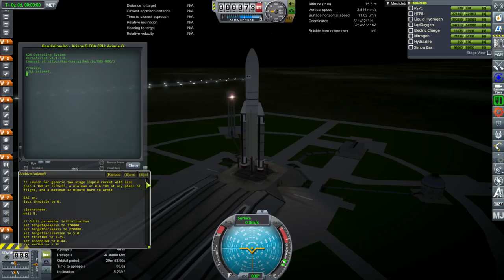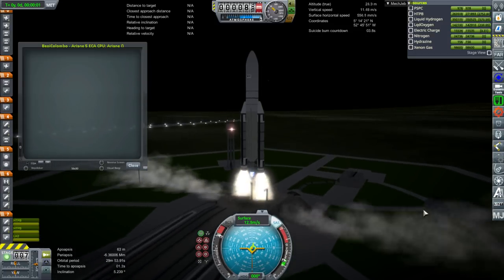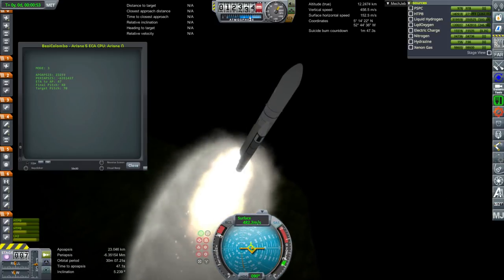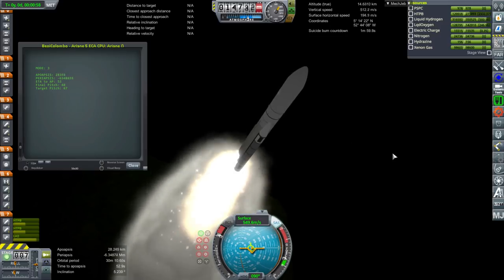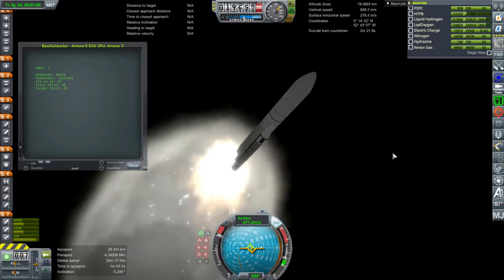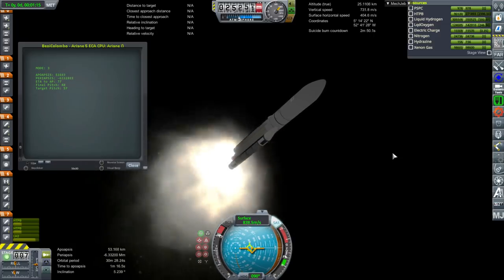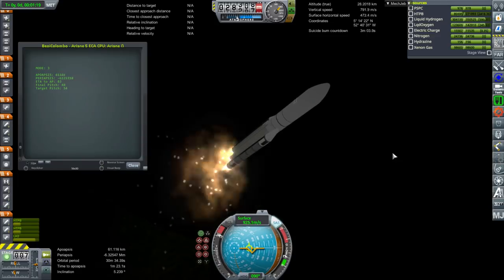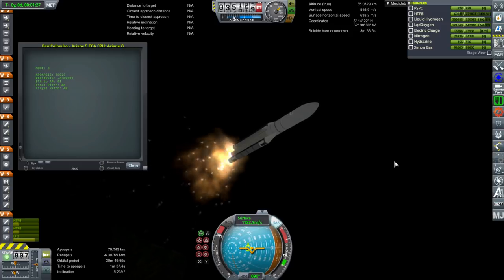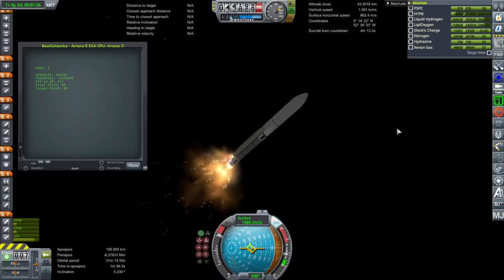I have some sort of Ariane 5 launch script in here — let's see if it works. Mio, the Mercury Magnetospheric Orbiter, will be in a higher orbit: apoapsis 11,640 kilometers with a periapsis of 590 kilometers around Mercury, while the MPO is going to have 1,500 kilometers apoapsis and 480 kilometer periapsis. Both are at an inclination of 90 degrees for optimal scanning. They would be inserting into orbit on December 5th, 2025.